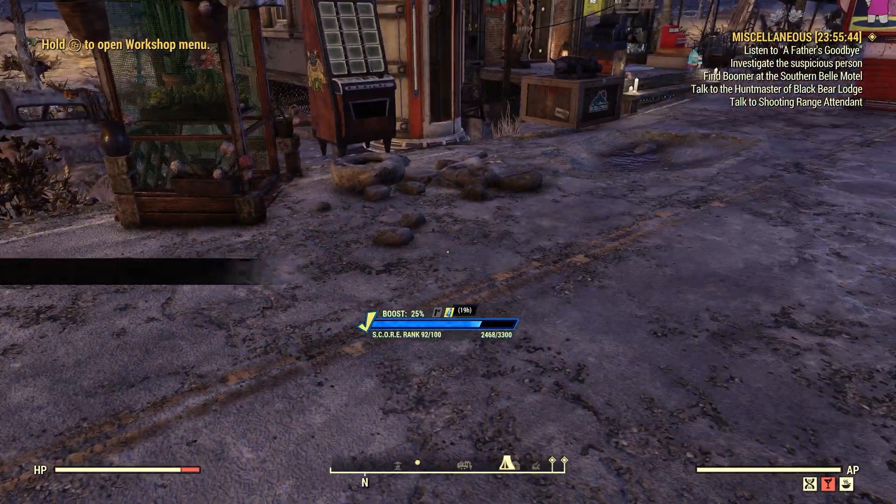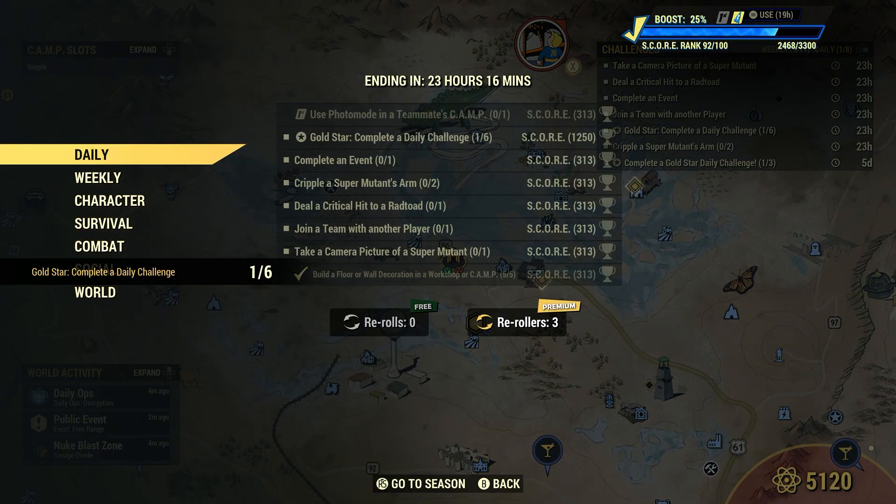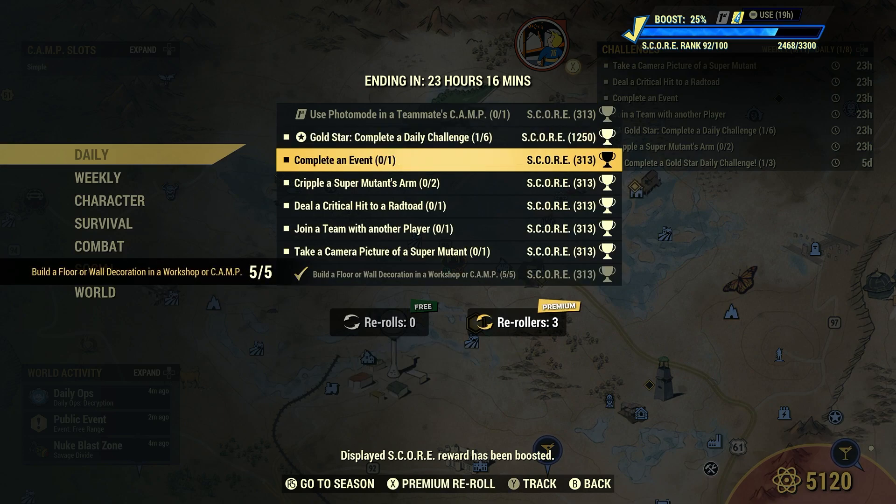Done. Let's check to see what else we got here. We have 'complete an event' — one. Same thing, 313 score. I guess I got a booster on.